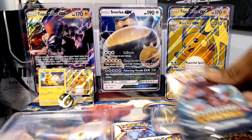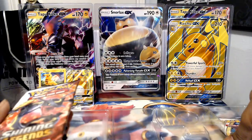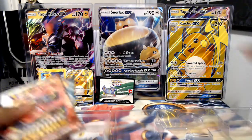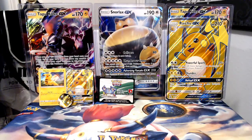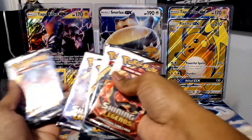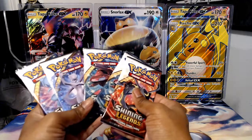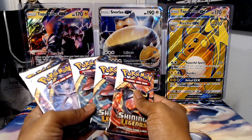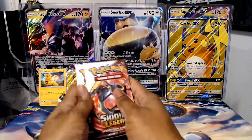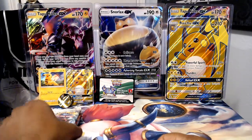And now we move on to the packs. We have our promo card — let's get rid of the plastic. So we have 1, 2, 3, 4, 5 — we have 5 Shining Legends booster packs here. Let's make a Genesect sandwich, but I'm going to save Mewtwo for last. Let's do this, shall we?